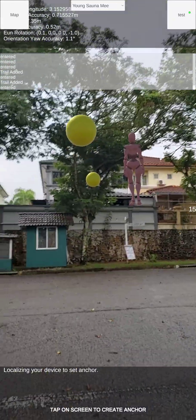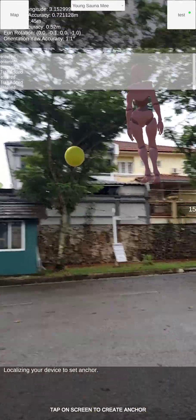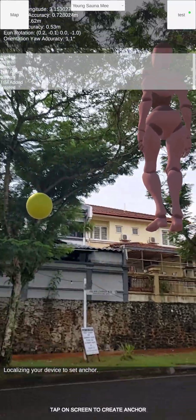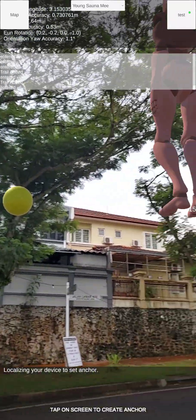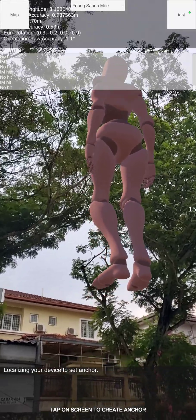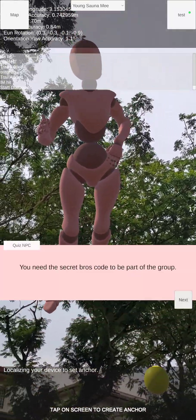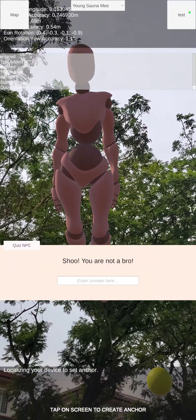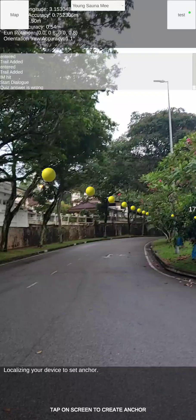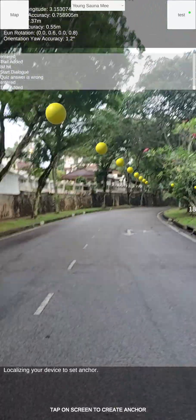Upon arriving at the third NPC, I can see it's up in the air. This is not a VPS area — it's my coordinate area, and I did not place it at the right altitude. When I talk to it, it says it's an exclusive group. I'm not sure what that means, but my goal is to head to the playground, so just continue going.